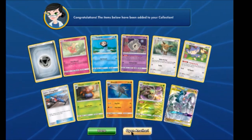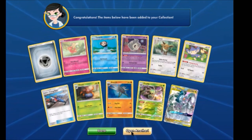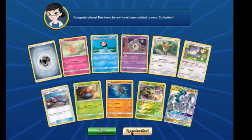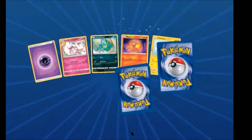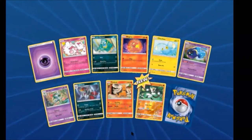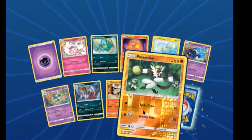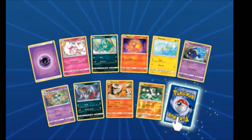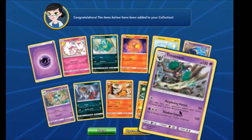I think Snorlax VMAX currently holds the record for the highest HP — which is now three hundred and forty? That's insane. It is. We have a Passimian Reverse and a Trevenant Rare.